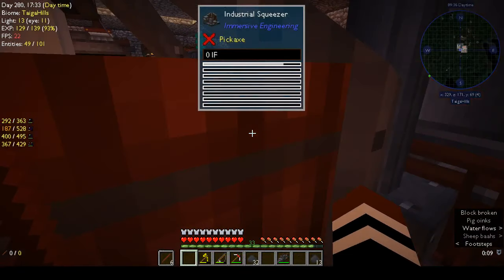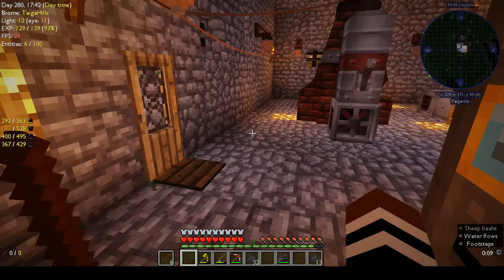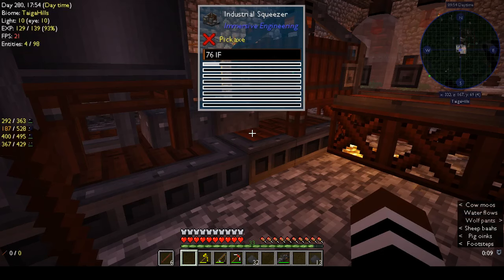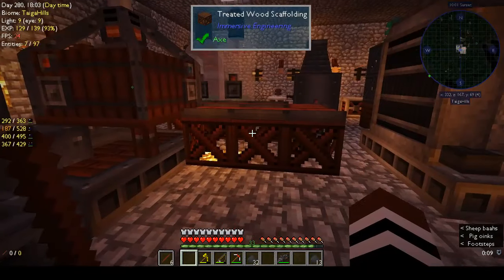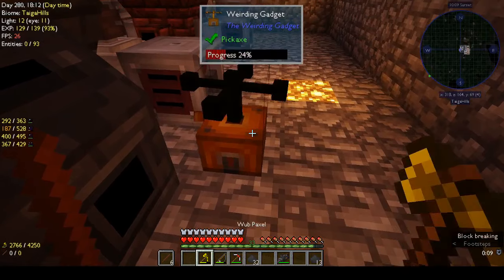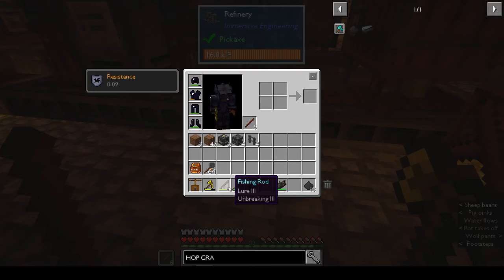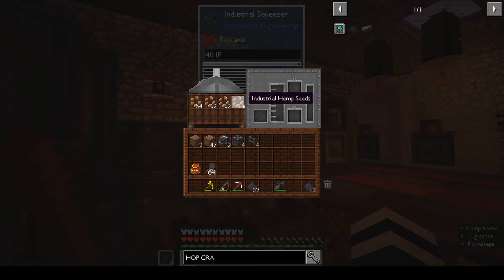I do like the mining head, but it runs out of fuel obviously. Even though it drills a nine by nine square, it only drills out the block that you're targeting - I'll explain when we go down. I'm leaving this to crush because it takes forever. Let's pick up the weirding gadget - I just want to make sure the squeezer will be running while we're gone. The squeezer does take a long time.